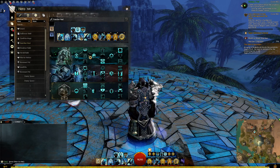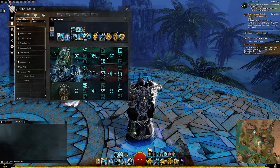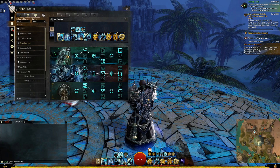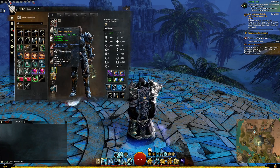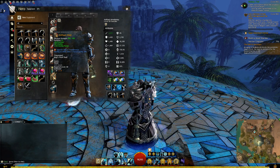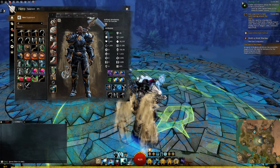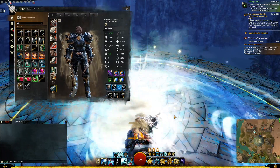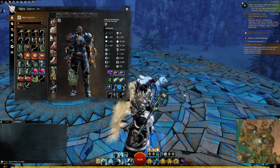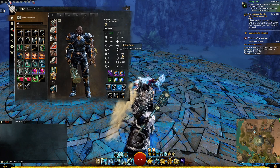In PvE, I want to run through this build real quick because a few people have been talking about healing. In essence, it's a mace and shield Guardian. The stats use precision, vitality, healing power, concentration, boon duration, and transference — healing other allies increased by 10%. The offhand is a staff, which is really only an area-effect healing tool. The nasty thing about this build in PvP was you're blocking all the time, and the healing power was 1,439.